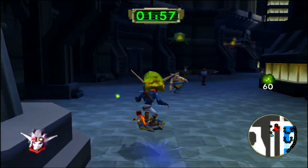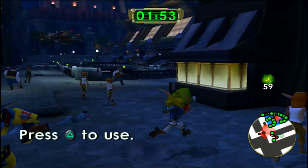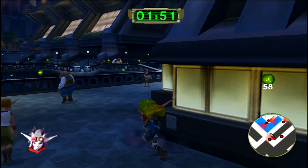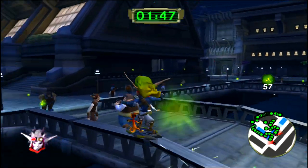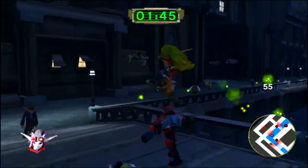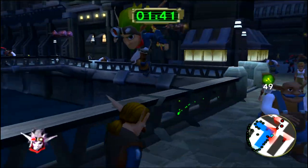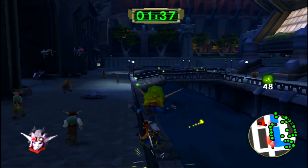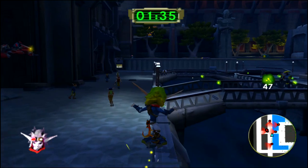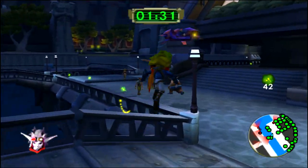This mission I absolutely love because it was like a tribute to the green eco mission at the beginning of Jak 1 — I don't know why, it was just really interesting. However, something I don't like about this mission — look at that map — it's so easy to get hit by a crimson guard by accident, and then boom, you're the one in trouble. Literally America. America cups, let's go.